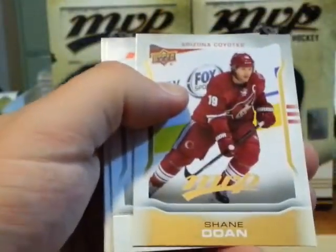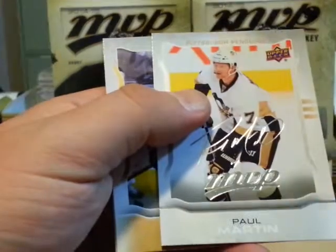Shane Doan short print. Pavel Martin silver script.